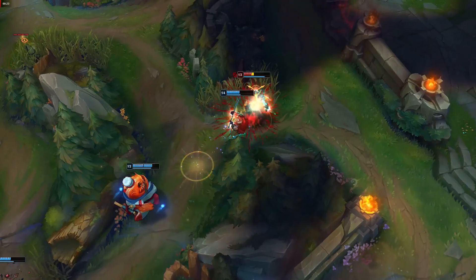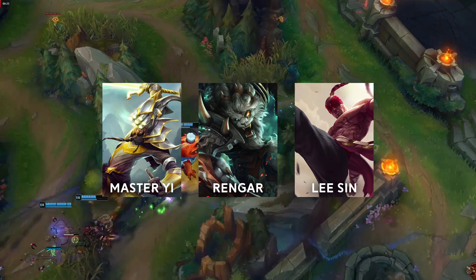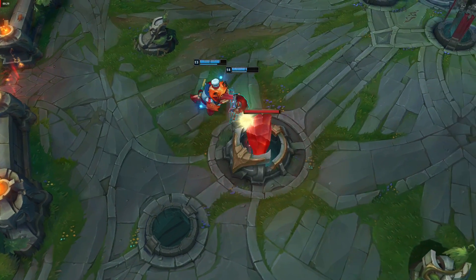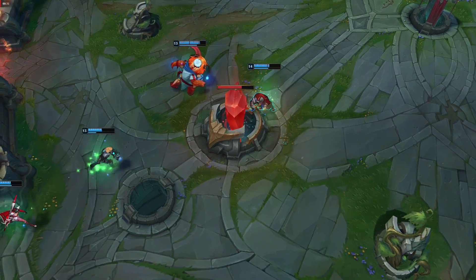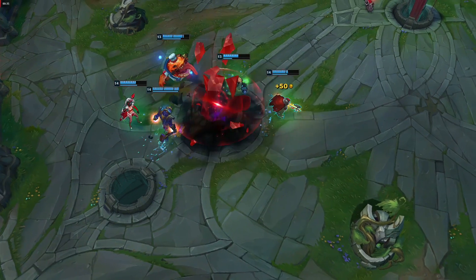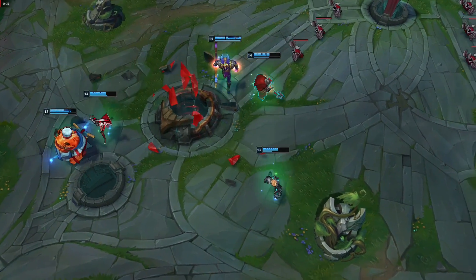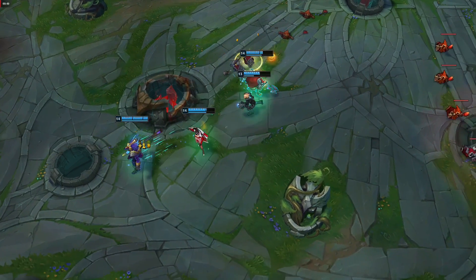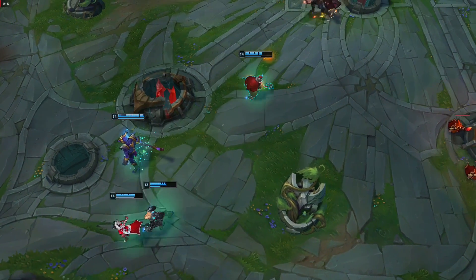Champions that you counter are Master Yi, Rengar, and Lee Sin. These champions don't have much CC. The only one you have to really worry about is Lee Sin, but as long as your team doesn't feed him and you're always tracking him in his jungle and warding his jungle, you will outscale him. Rengar can't really burst you since you're going to build tanky.